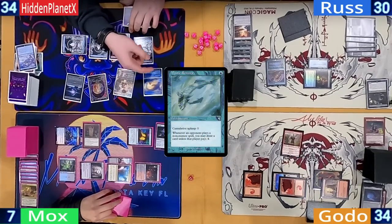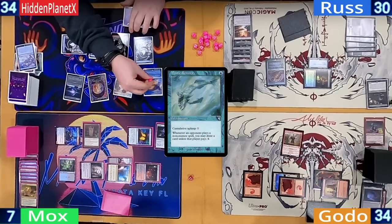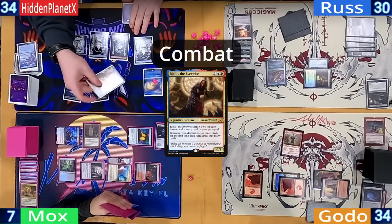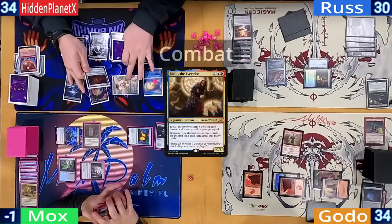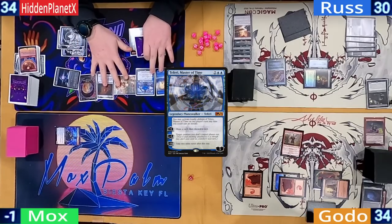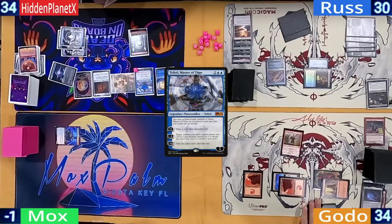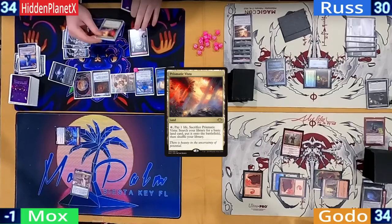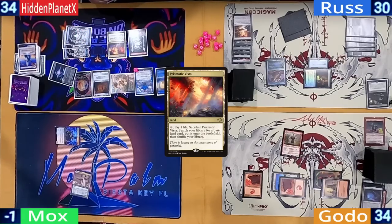Hidden pays for his fish. Even though he knows the Ogre is coming from Godo, he's still worried about Mox, so he sends Riel that way for eight to take him out. On his second main, he casts a Mox Amber and a Teferi, Time Raveler. Teferi upticks to draw, discard, and trigger Riel to draw another. Hidden then plays a Prismatic Vista as land and hands the turn over.